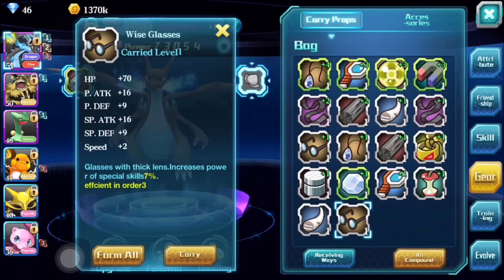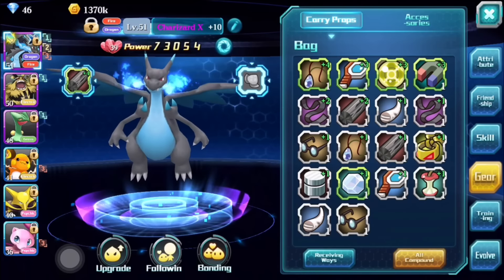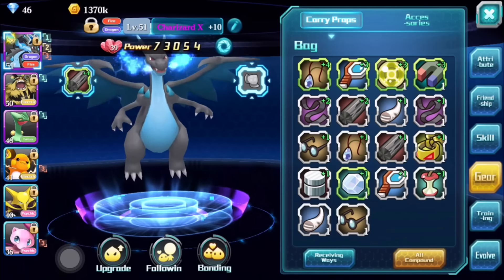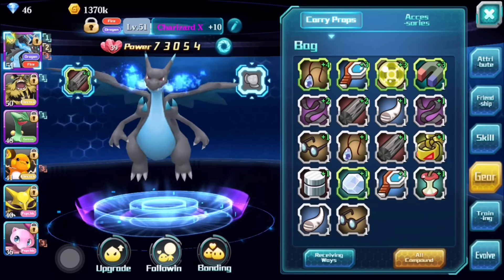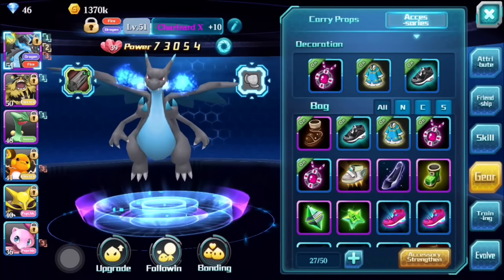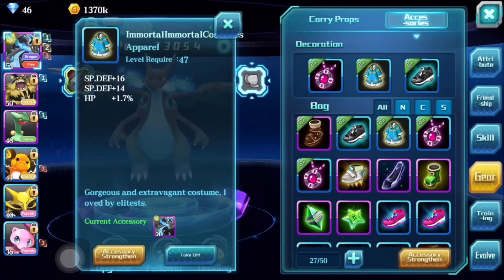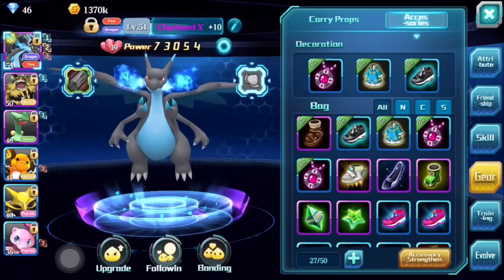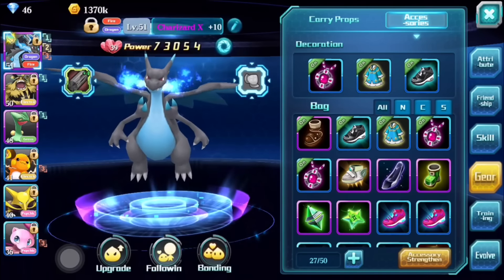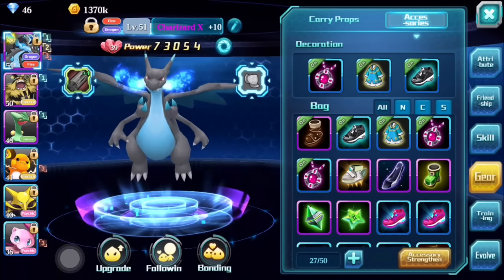How gear compounding works: it's all compounded. You combine two level one gears to make a level two, then two level twos to make a level three, and so on. As you get higher, you'll need tons of level ones to eventually compound up to higher gear. Once you reach level 45, you'll unlock accessories — additional gear slots for your monster. You can strengthen accessories by breaking down other accessories or using compound materials found throughout the game.